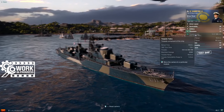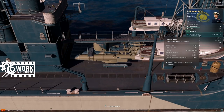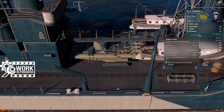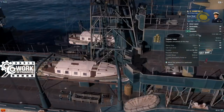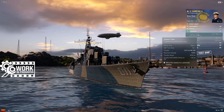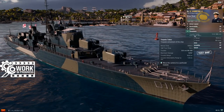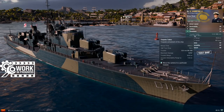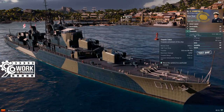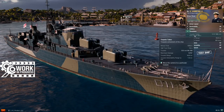Speaking of torpedoes, let's have a look. She has a single quintuple launcher amidships. These are the same torpedoes found aboard Daring — the 533mm Mark 9Ms: 16,000 alpha damage, 10km range, 1.3km detection, and 62 knots of speed. For her single launcher, it reloads every 125 seconds. So Cossack this ain't — if you're used to playing Tier 8 British Premium Destroyer HMS Cossack, she also has a single quadruple launcher but hers reloads in about 65 seconds. On Vampire II, quite the opposite.